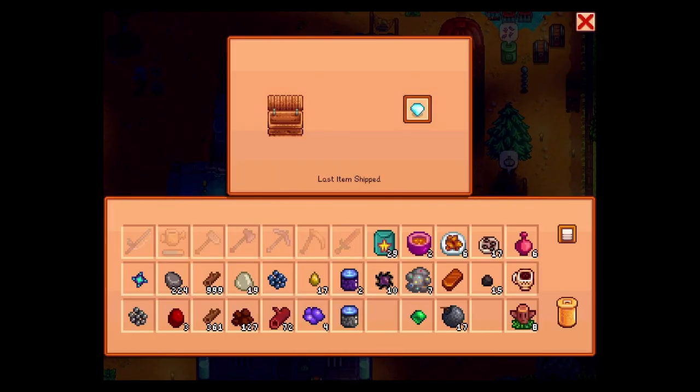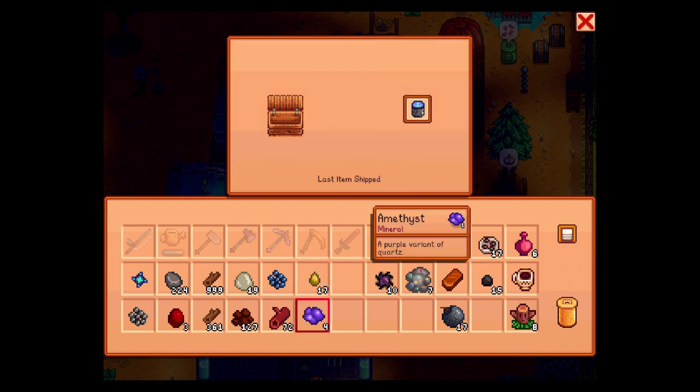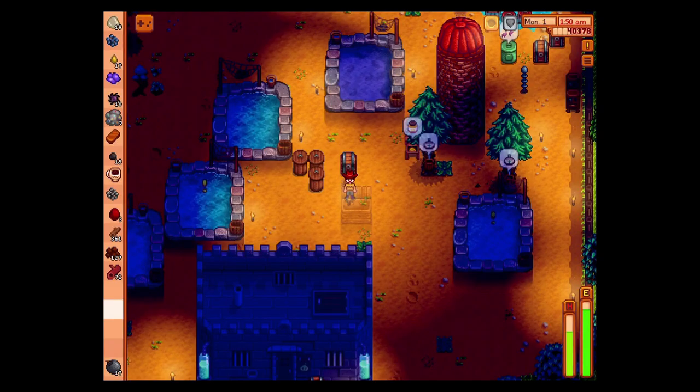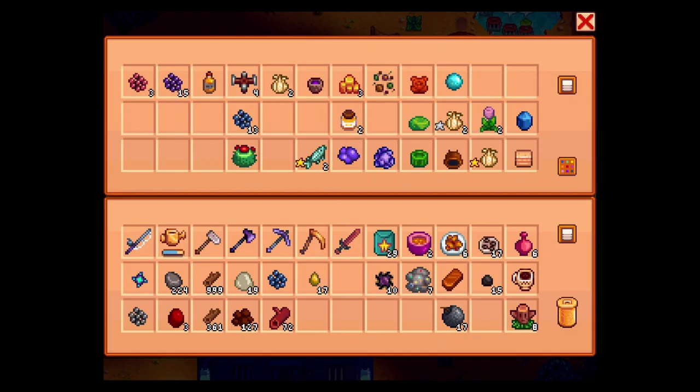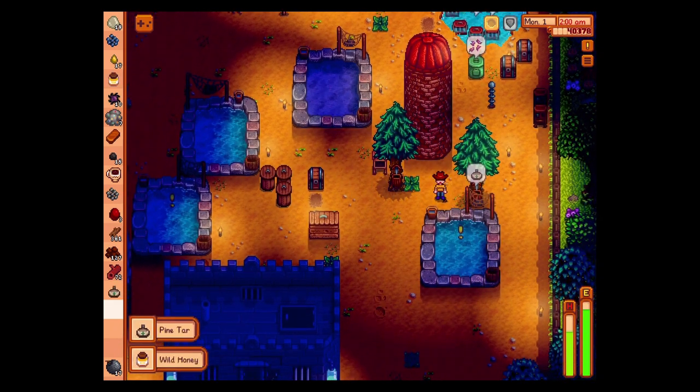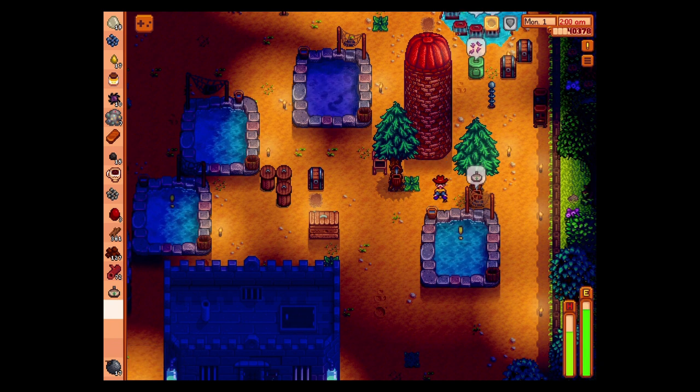So let's sell some stuff. Let's keep one amethyst, sell the rest. You can stay in here for now. One purple mushroom, two purple mushrooms. And then I don't think we're making it back to the bed in time. Fall asleep. My sturgeon might need stuff — clearly.